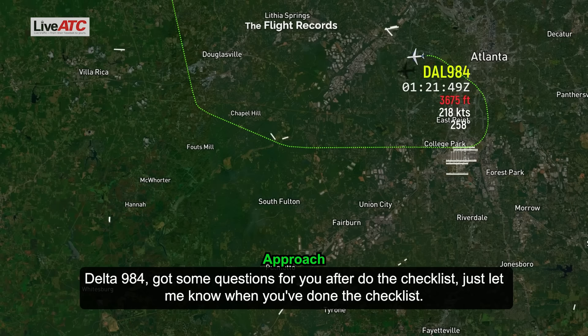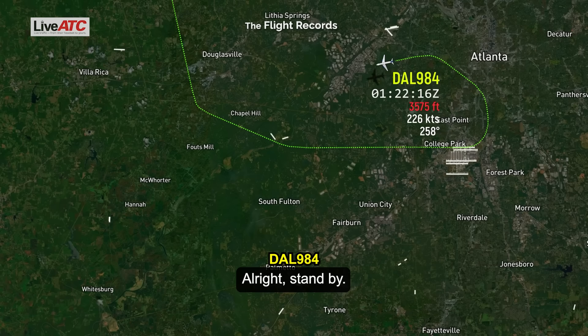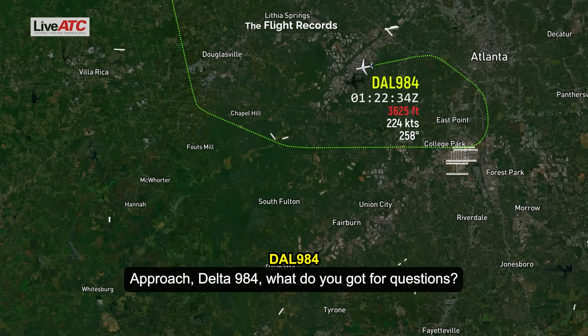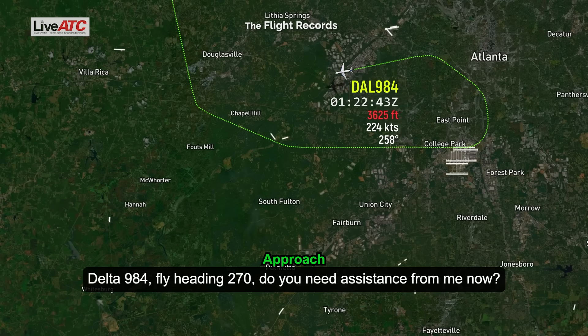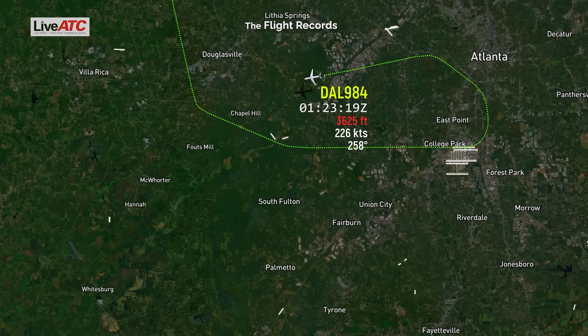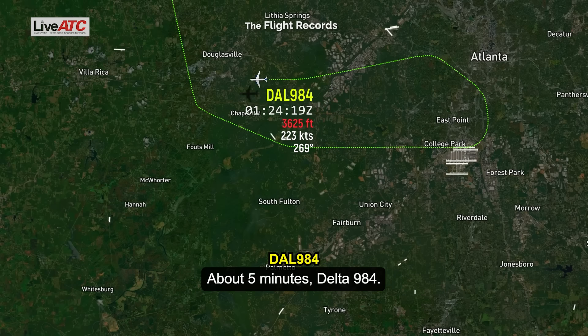Delta 9-84, got some questions for you for the 6-4-6. Let me know when you've got a moment to check in. Alright, stand by. Delta 9-84, what do you got for questions? Delta 9-84, why are you heading 270 to 280? Distance now, just let me know. Alright, 270, Delta 9-84. Delta 9-84, about how much more time do you need? About 5 minutes, Delta 9-84.